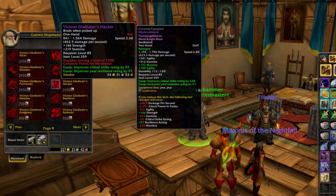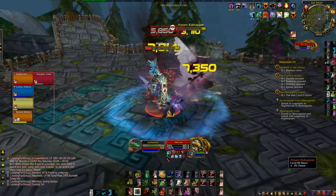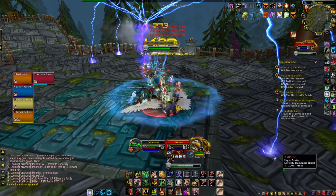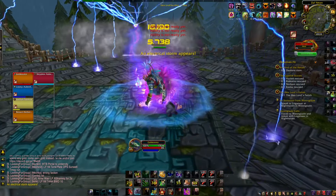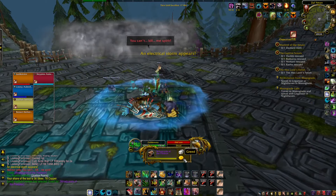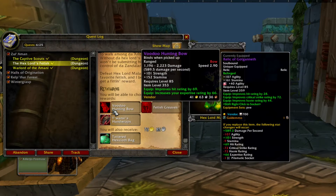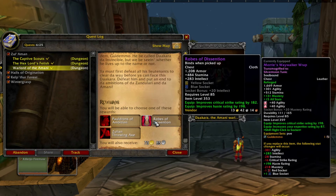At this point you're definitely ready to start doing Zul'Aman and Zul'Gurub. The great thing about these dungeons is that every single boss will reward epic items — not just the final one, but every single one. Just be aware that Zul'Gurub and Zul'Aman are a bit more difficult compared to a traditional heroic, so if you already found those difficult, I'd highly recommend bringing consumables. When you do Zul'Aman, remember to pick up all the different quests at the starting location, as some of these reward you a guaranteed epic item.